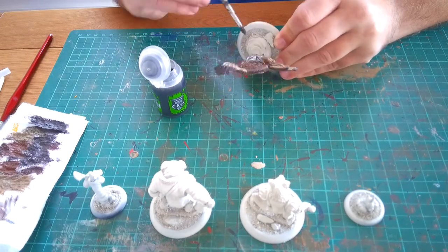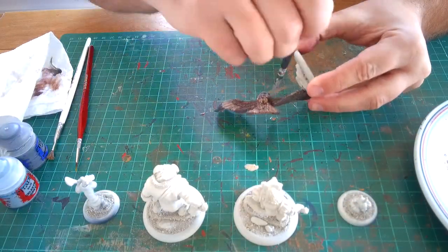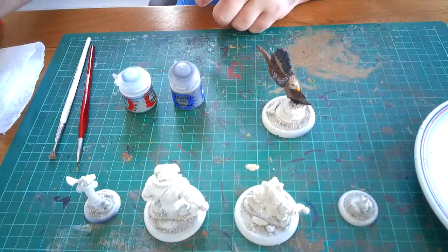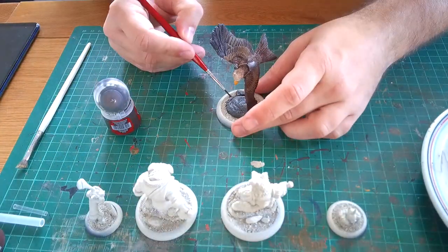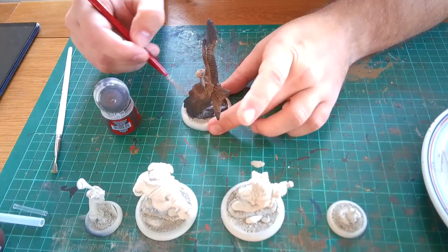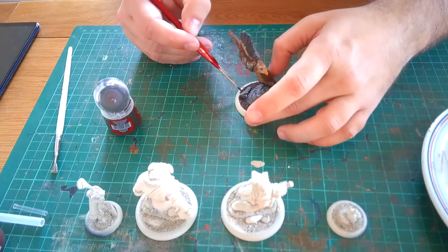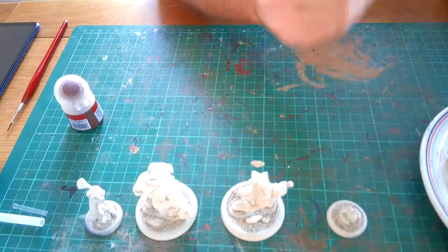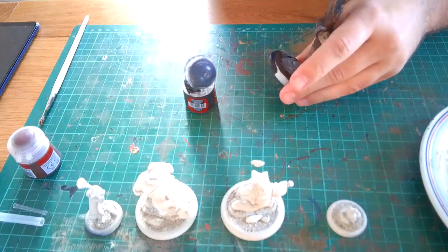I then pulled out the Nuln Oil and applied it all over the armour to give it that shading — it worked really really well. I also went round the darker areas of the model as well. Then I picked up the Strong Tone and used it to go over all the feathers. For the base, I used black for the rock, then Dawnstone layer paint and Celestra Grey base paint to highlight the rock areas, then went over the soil area with Rhinox Hide again.